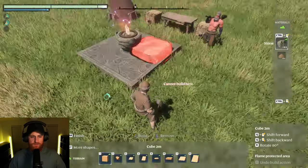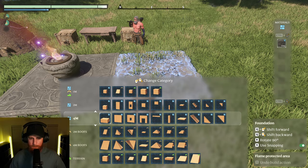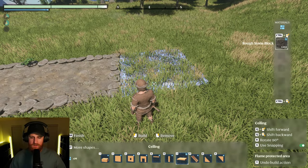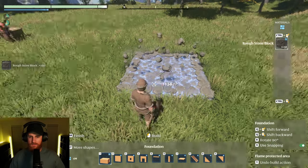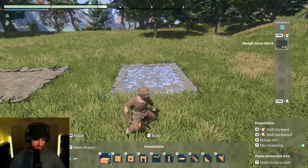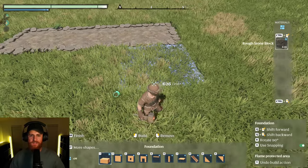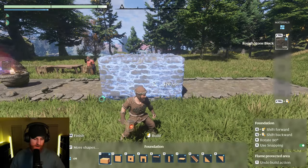Now let's get started with the actual build itself. Get used to the buttons. So how far over do I want it? I think that's a good spot to put it there. No, I've done it wrong, I need to do one over. Oh man, I did one too far. That should be it. Yeah, cool. Sorry — OCD.